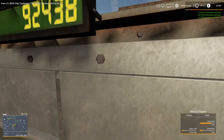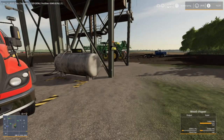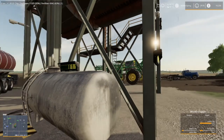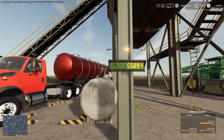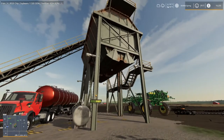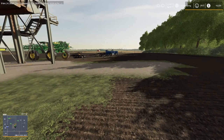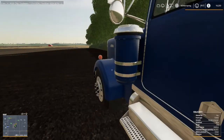The wood chipper has 92,438 liters left in it. We've got 11,636 diesel and 55,894 wood chips in there. When this thing gets done wood chipping we're going to send it back and get it out of the way. We might plant some late soybeans or something.